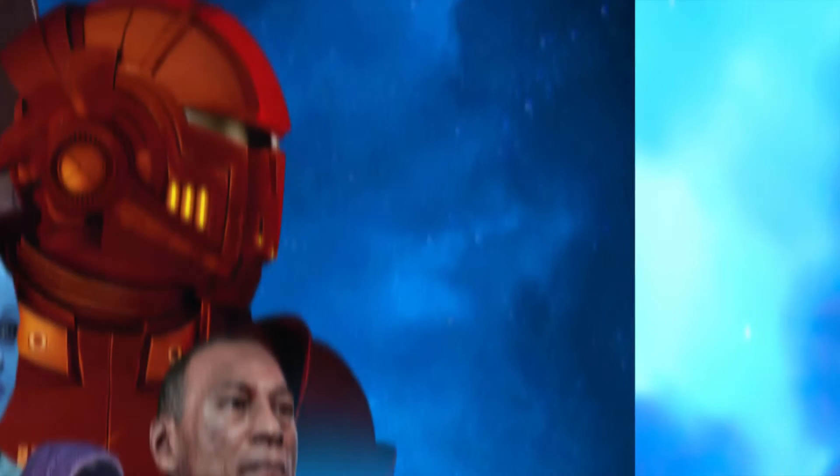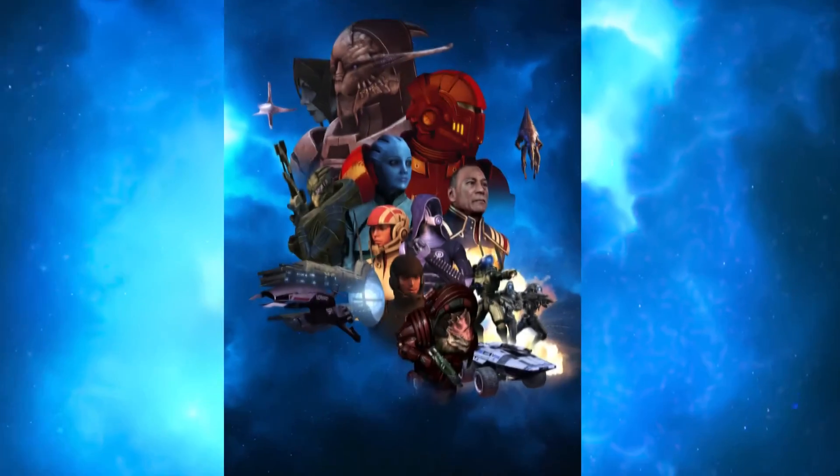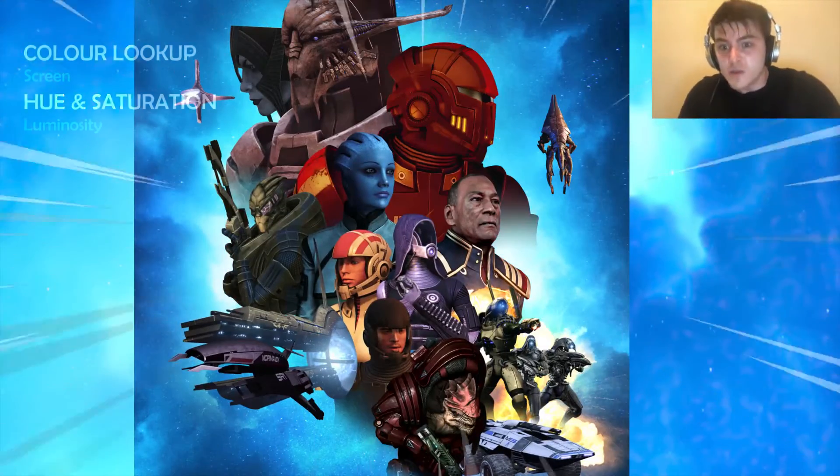And then finally, to tell us about how insignificant we are, I also threw in Sovereign as well. I then jumped back to the background and started adding in some stuff that made it look like the light was coming from around the characters, rather than the edges of the poster.